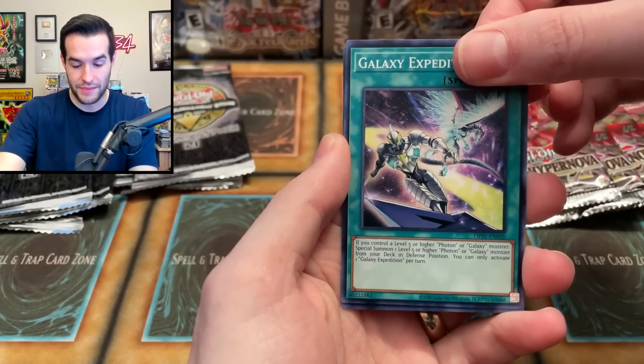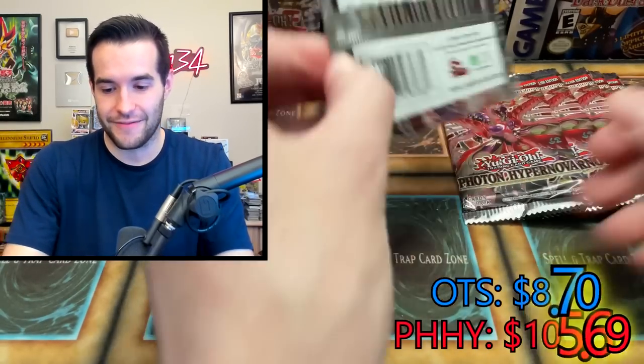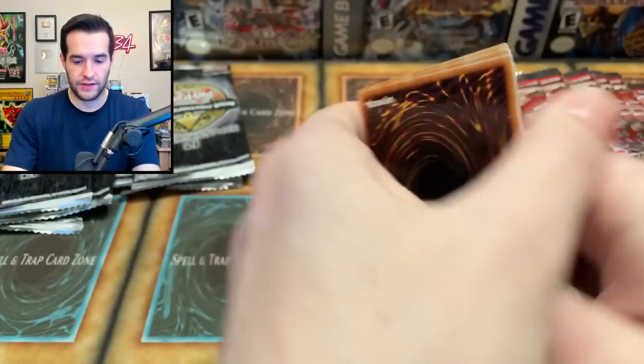Yalski Expedition. We need an ulti here, like big time. Scareclaw Kashtira — that's not an ulti at all. Okay, there are seven left here, so we probably have seven here and six of the other, the OTS.